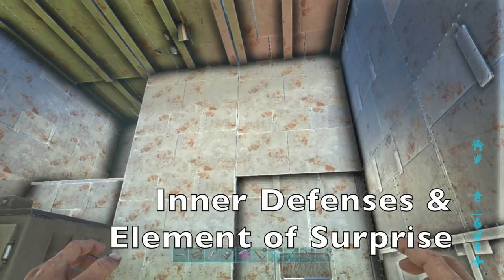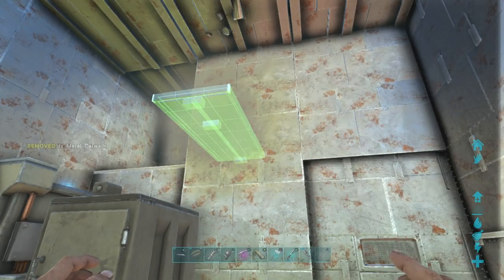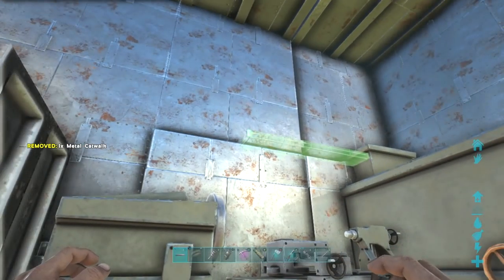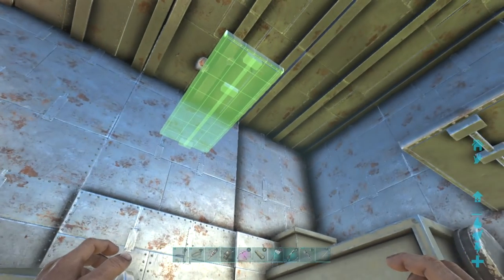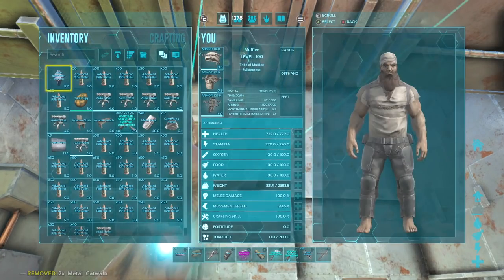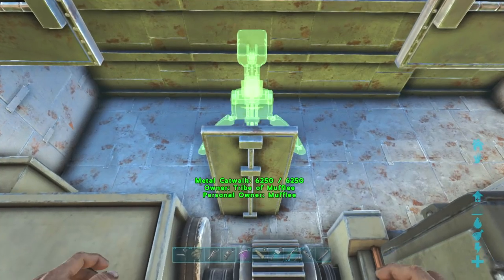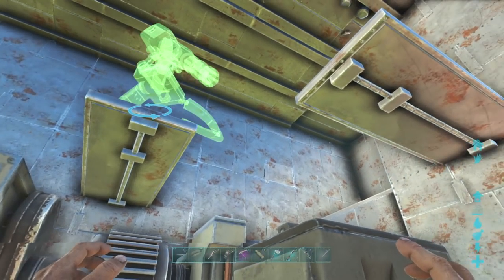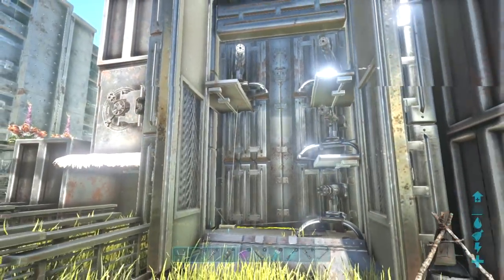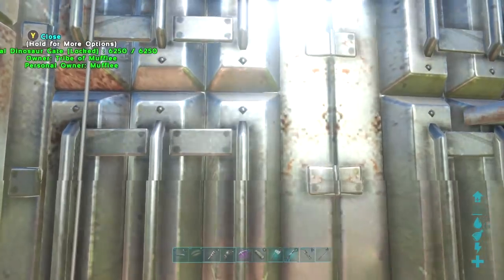The final tip is placing down defenses inside your base. Surprisingly not too many people do this, at least from my experience when raiding. Placing down traps and auto turrets inside your base could be one of the best ways to protect your loot as a last line of defense. Many times an inexperienced raider will have no idea how to handle this situation. The best and most fun part is that you can get creative with it — as I have here, if a raider attempts to go through these dino gates they'll be hit with several auto turrets. Using the element of surprise like this can stop any raider who's unprepared.